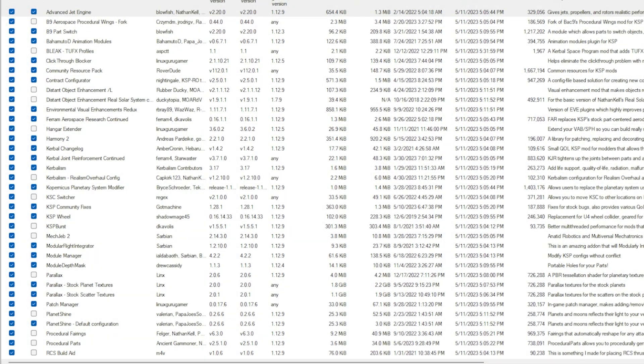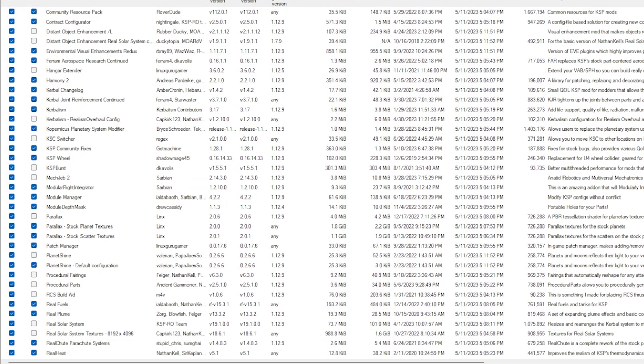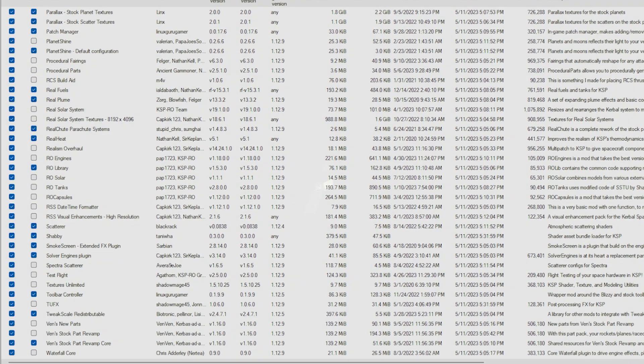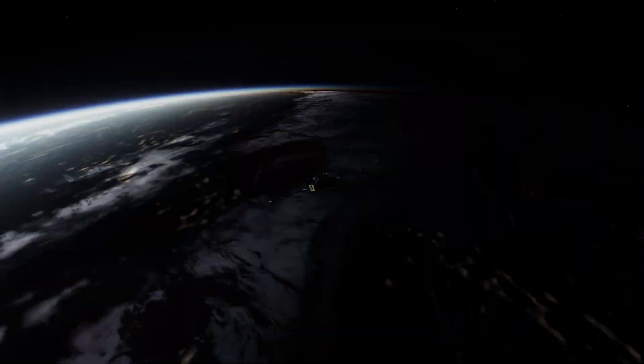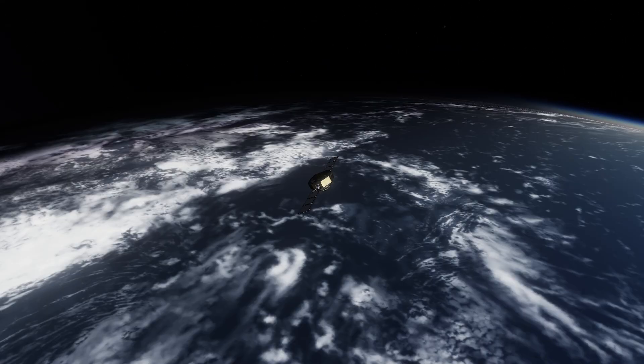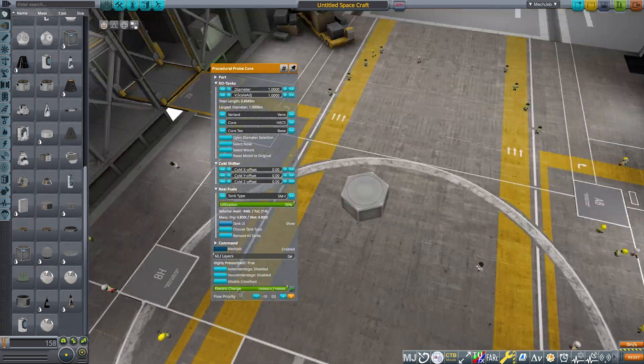I have installed a bunch of mods and everything is really cool. All of the main planets of the solar system are in here, and even some of the moons and even some dwarf planets as well. It was quite an interesting experience but it was also very fun. My main goal for today is to get something into low Earth orbit and we are now starting construction of that probe.